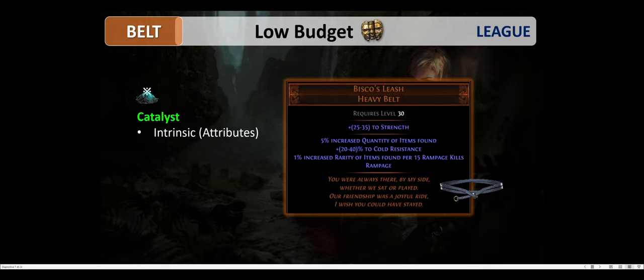The right belt early on when you can't afford anything better is Bisco's Leash, a heavy belt that helps you cover your strength requirement. It provides 5% increased quantity of items found, up to 40% cold resistance, and 1% increased rarity of items found per 15 rampage kills. Rampage is a very interesting mechanic that makes your character more powerful, providing special effects after you kill monsters. The counter can go up to 1000 so you can scale your rarity accordingly — just keep killing or the counter will run out. Every 20 stacks gives you 1% increased movement speed and 1% increased damage.